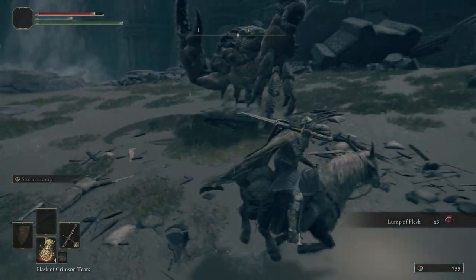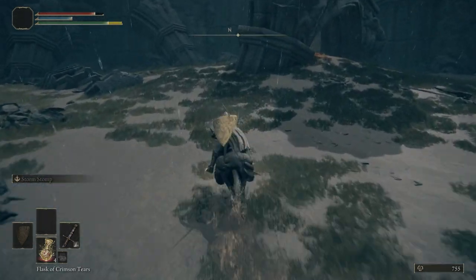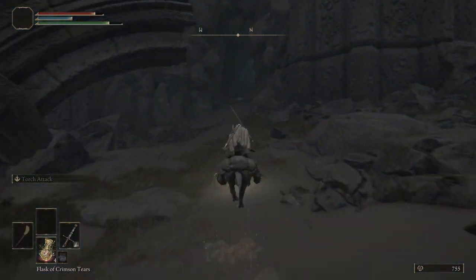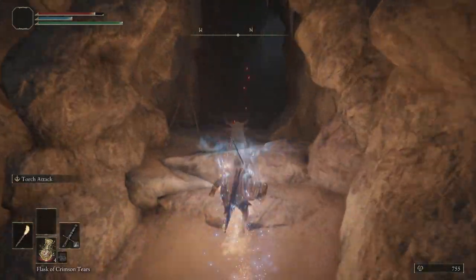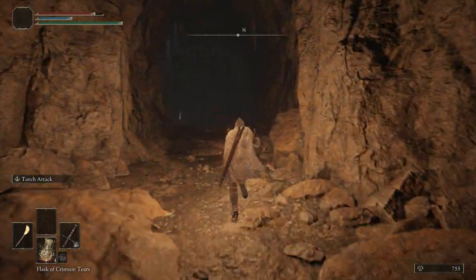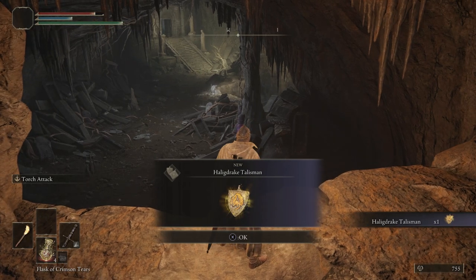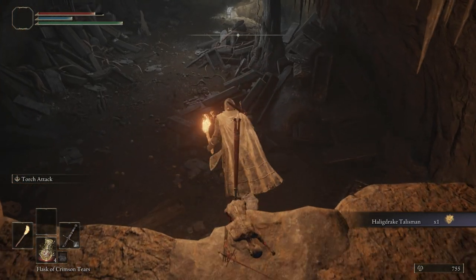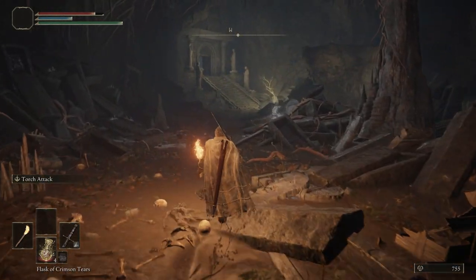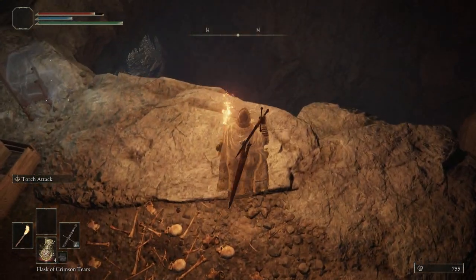Right here we're going to get a Lump of Flesh. We're not going to mess with that crab — we're going to let that crab live its best crab life and continue on. I'm going to pull out my torch. Right here we have a cave; hop off Torrent real quick. We're going to come through this cave and go ahead and grab ourselves the Heligtree Drake Talisman. If we hop down, we can see that we're in the Stranded Graveyard again — this is where we first started the game after dying to the first boss. This is Tutorial Cave.